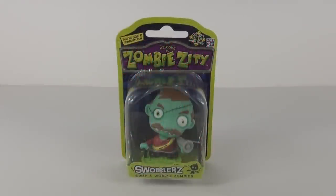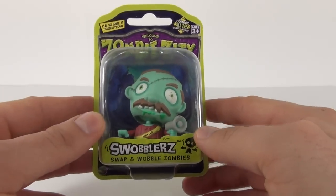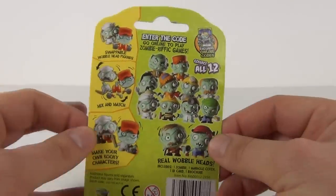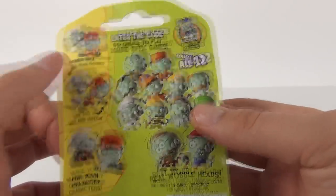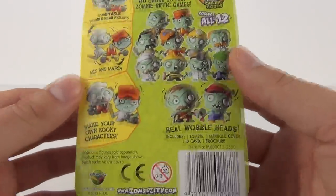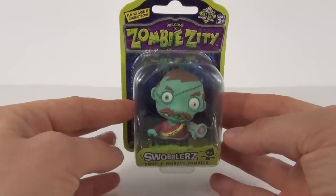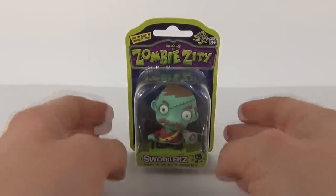Hey toy fans, welcome to Toy Review TV. This time up for review it is one of the Zombie Zitty Swabblers toys. These are swap and wobble zombies - you can change the heads, bodies, and arms on these figures with the other characters that you can collect. There are 12 in total, and they show you how you can mix and match them together to create your very own zombie swabbler. These are made by Draco Toys, and to purchase this single pack in the UK it will cost two pounds and 99 pence.